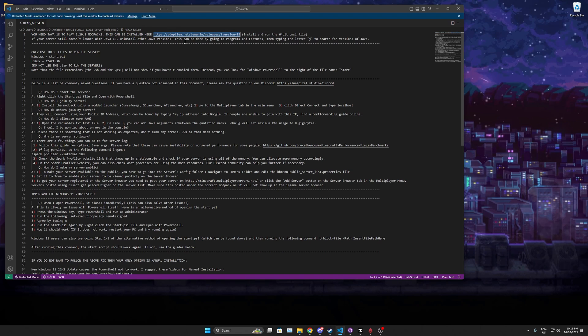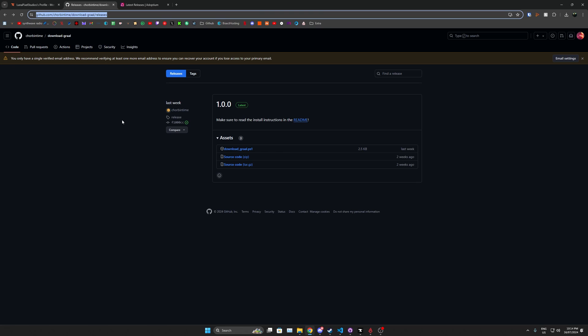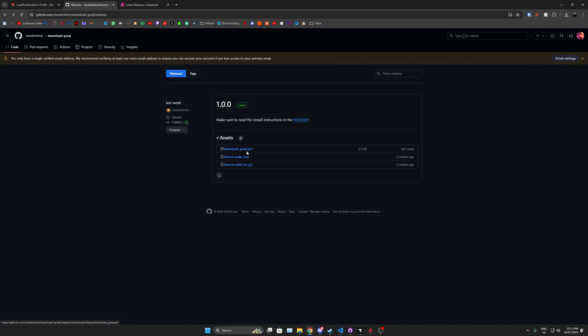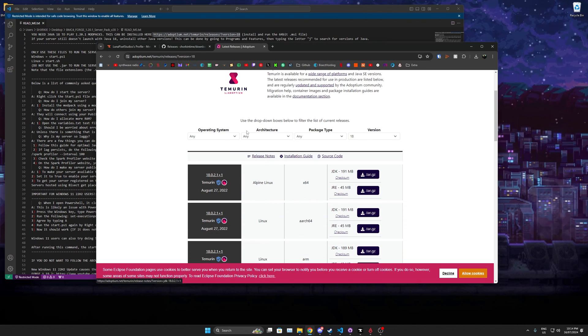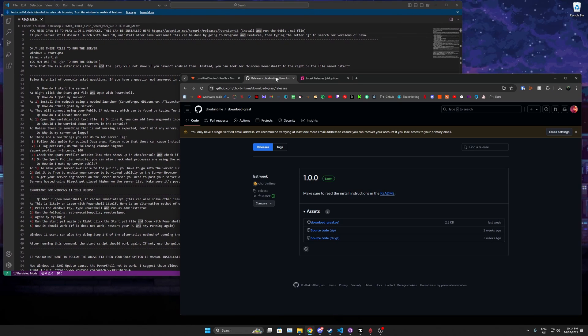There was a cut because we want to implement a new Java — something much faster than what we currently suggest in our server packs. Previously we were using Adoptium for Java to run the server packs, but now our team has introduced GraalVM, which is much faster and better for performance. You can either install Adoptium which is linked in our server pack readme, or use the new GraalVM link — I'll put it in the description.